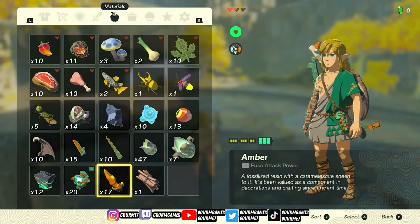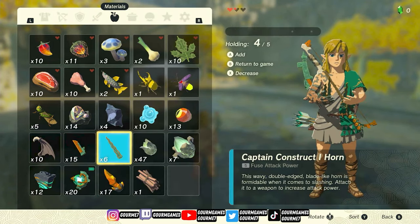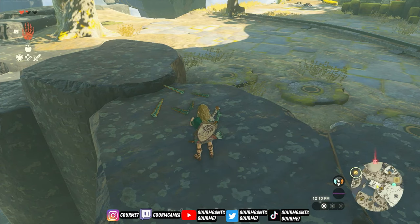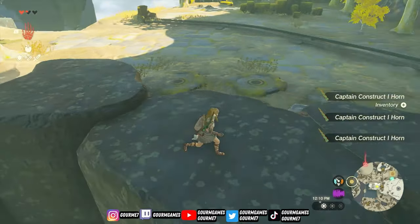Then what we're going to do is duplicate these captain construct horns. I'm going to put them at the bottom of my inventory list — they need to be the bottom-most item. So I'm going to drop every single one — I have 10 — and then pick them all up so that all 10 are at the bottom of my inventory.